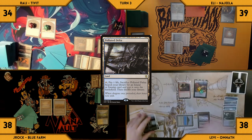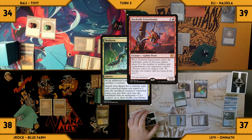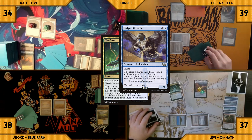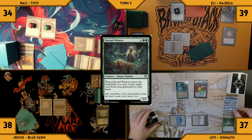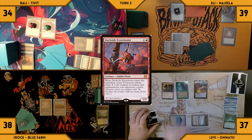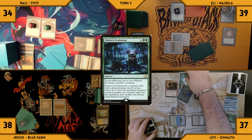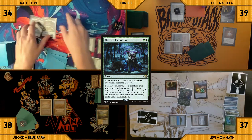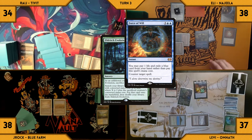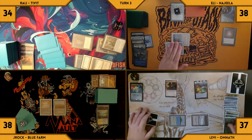Levi plays a Polluted Delta, fetches a Tundra, and casts Neoform sacrificing Dockside as an additional cost. Ledger Shredder triggers and Eli connives an LED into his graveyard, giving Shredder a +1/+1 counter. Neoform resolves and Levi tutors up an Eternal Witness — it ETBs and he returns Dockside to hand. He recasts Dockside, creating eight more treasures. He casts Eldrick Evolution sacrificing Eternal Witness. In response, Rage cracks both treasures and a clue. Eli casts Force of Will for its alternative cost, exiling a Snap, targeting Eldrick Evolution — it resolves, stopping Levi's win attempt.